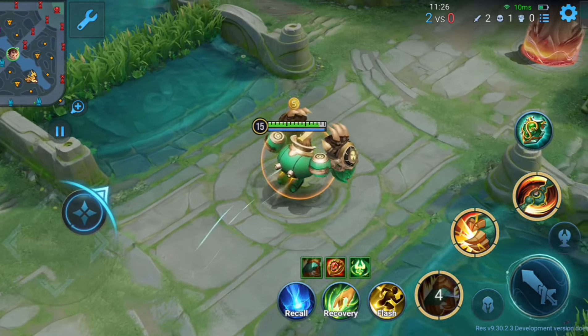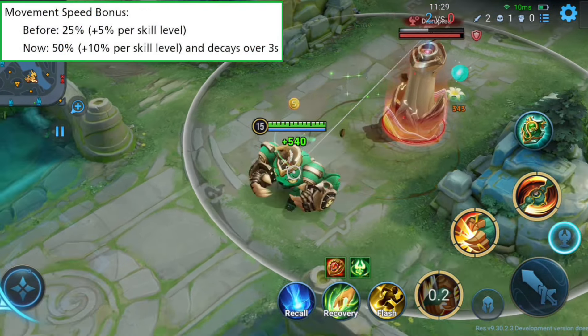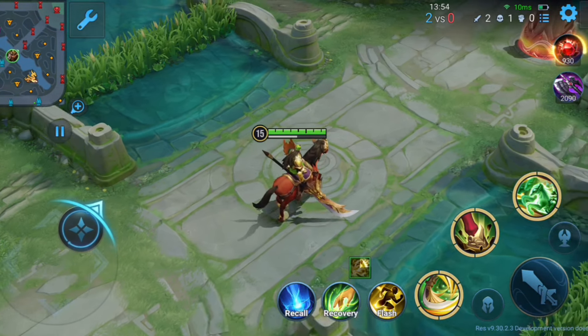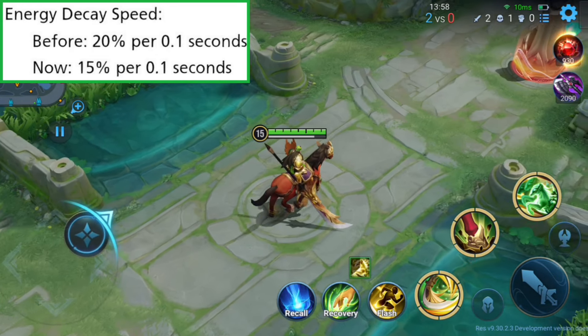Liu Shan received a buff in this update. His first skill movement speed is increased by 25% and will further increase with skill level, but this movement buff decays over 3 seconds. Guan Yu received a buff on his passive — energy decay speed is lowered, so his passive will decay slightly slower.